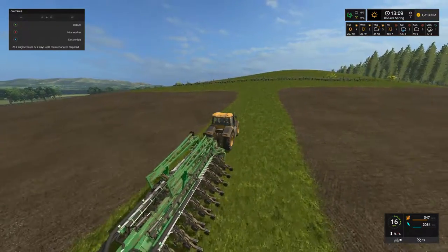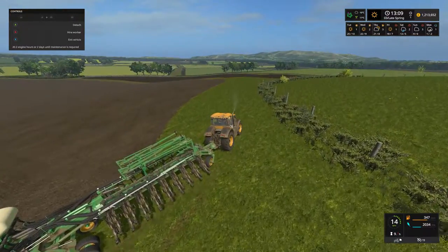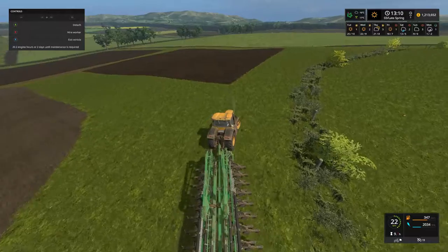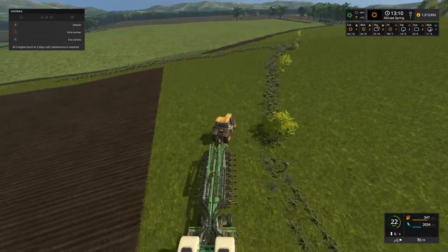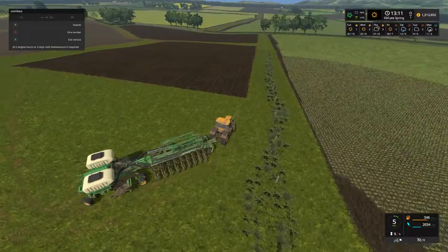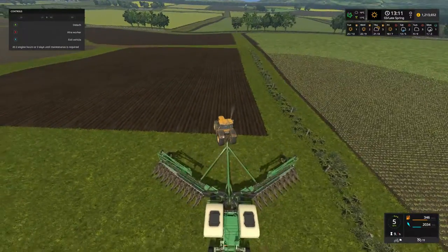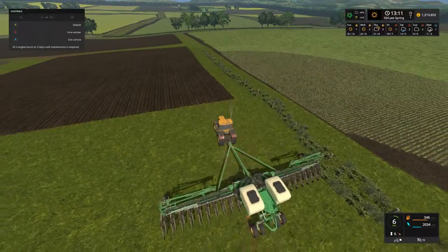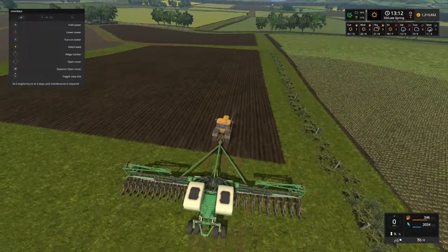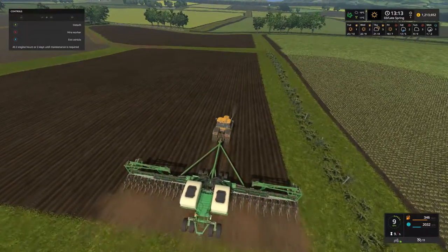We're struggling up the hill a bit with all the weights. We've got all the bigger fields done — like I say, this is a relatively small field, so it's not too much of a problem. We want to change the seed to sunflowers, lower it down, turn it on and off we go.